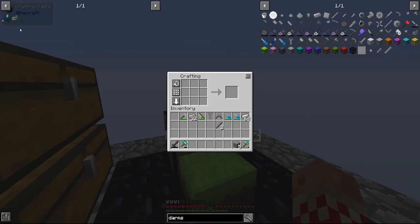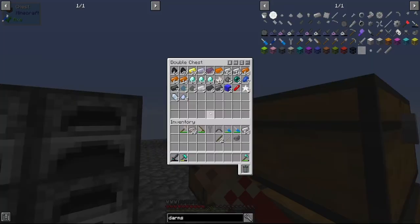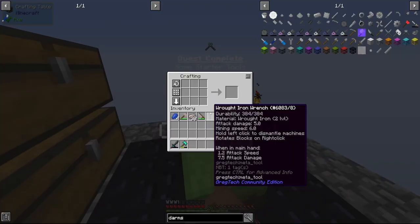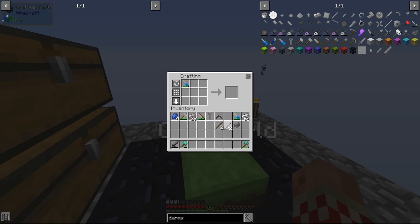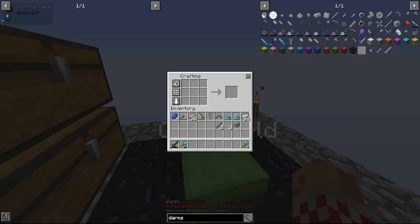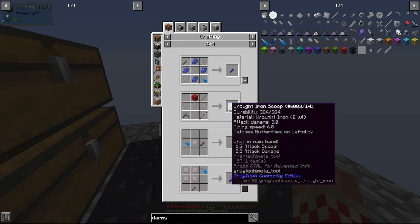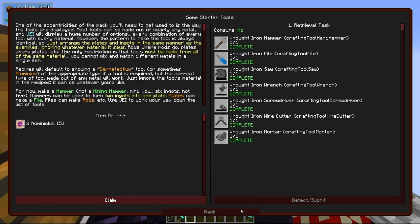Once we get our last rod, that gives us the iron mortar and completes the quest. While we're at it, I did pick up a little bit of lapis, so I'm going to make the iron crowbar too — I'll need it later in the game, and since we're making tools we might as well make it now. It also gives us another quest.